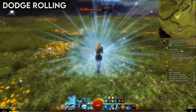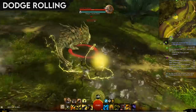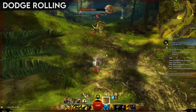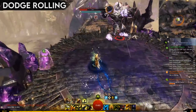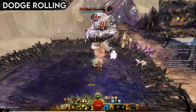You can dodge at pretty much any time except while in the air, immobilized, or while a victim of some kind of stun or other control effect. Make sure your dodge key is one you can reach easily, because if you don't use this mechanic, your hero's journey will be a short one. Dodging is the most important part of your character's survival everywhere in the world, and can save you from almost anything.